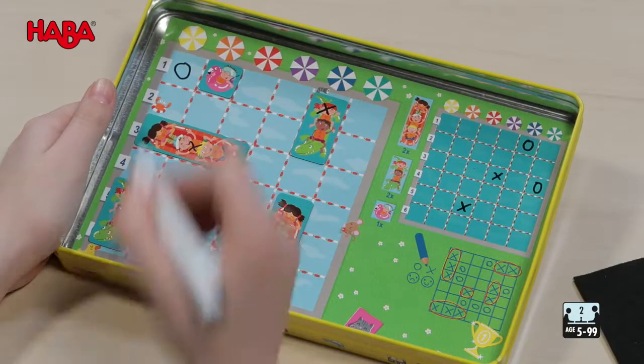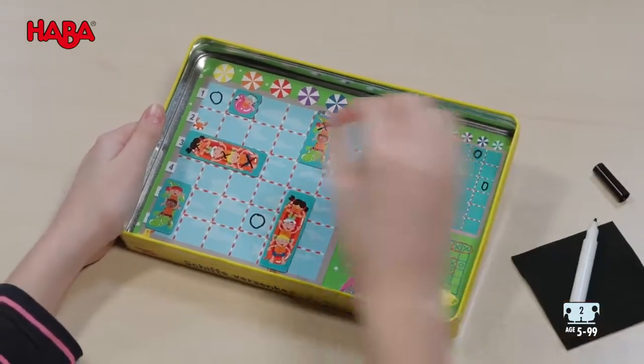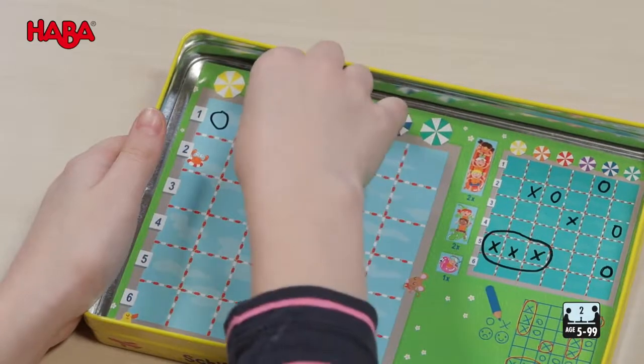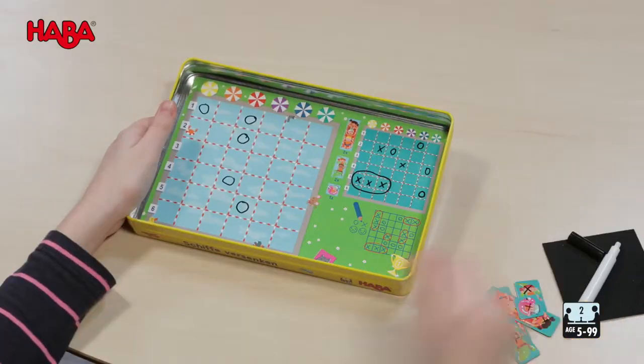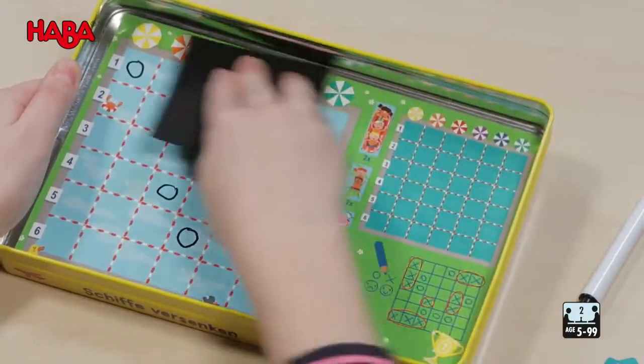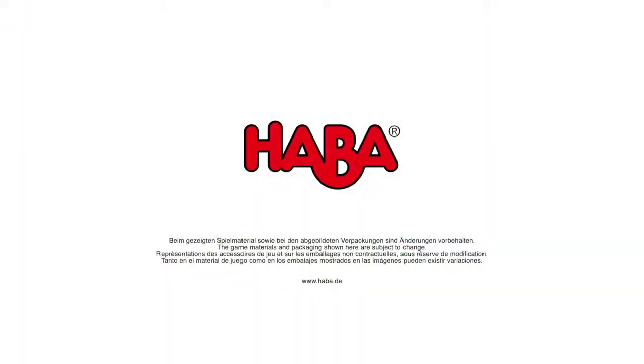A cross for hits, a circle for water. You play by taking turns. If your own boat has been completely discovered, you say sunk and take the tile away. The player who discovers all the other player's boats first wins. After the game is over, you can wipe away the crosses and circles with a black cloth.